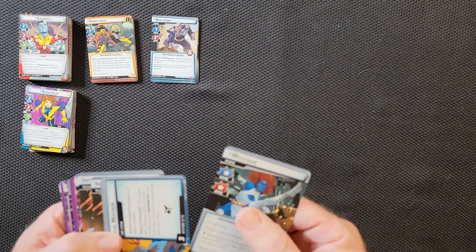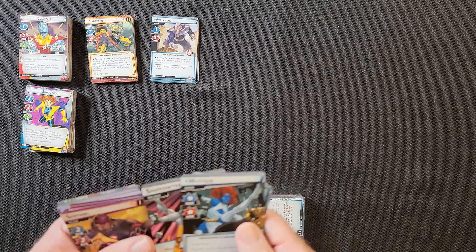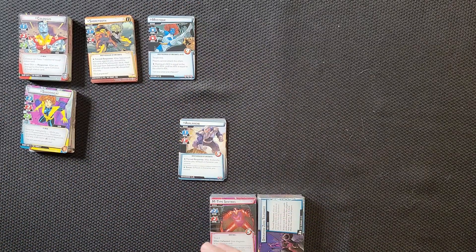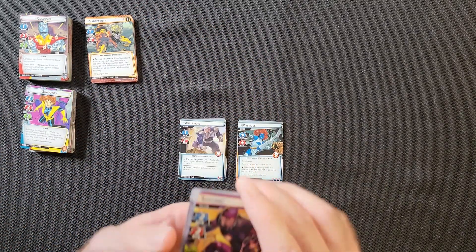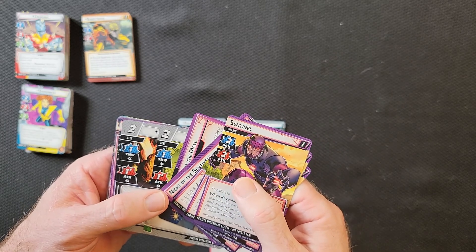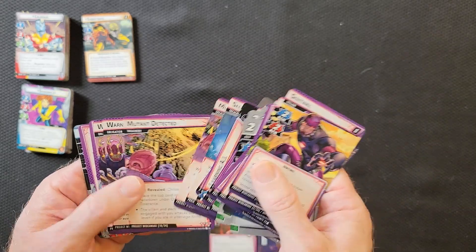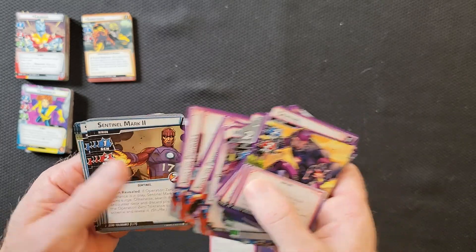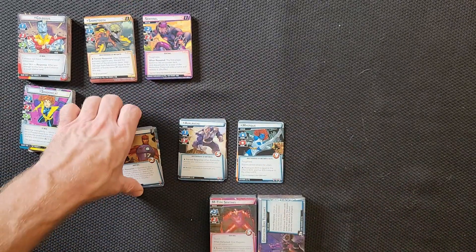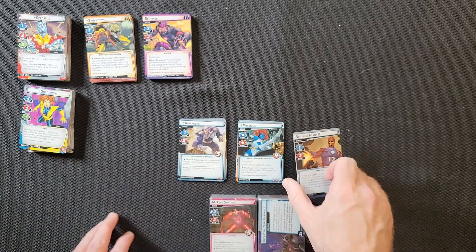We have Mystique. She's one of the modular sets — you can fight Mystique as a modular encounter. Then we have the Sentinels. This is called Project Wide Awake and they have campaign cards in here too — very interesting. There's the Sentinels. We've got another modular set down here: Zero Tolerance, which has a whole bunch of Sentinels.